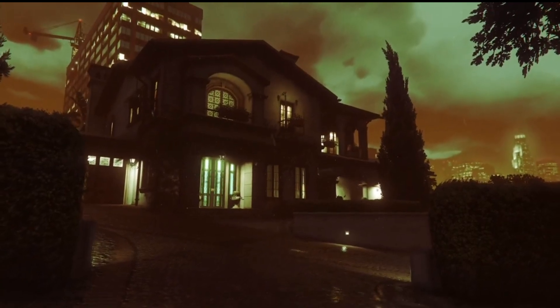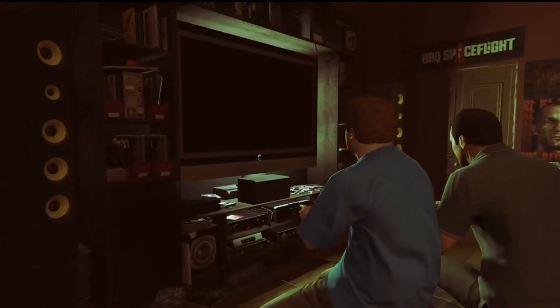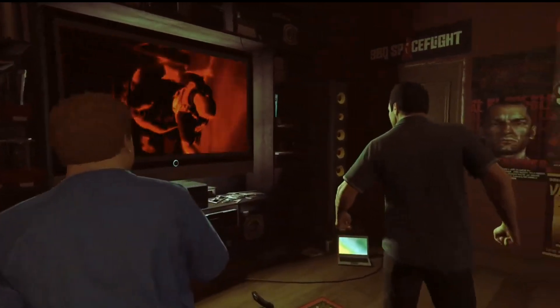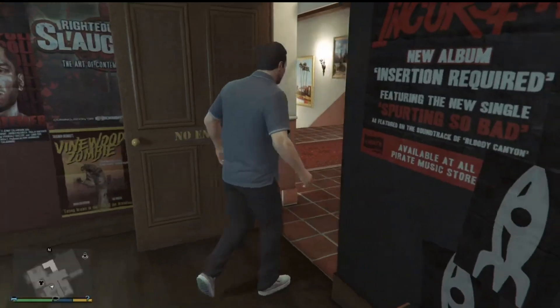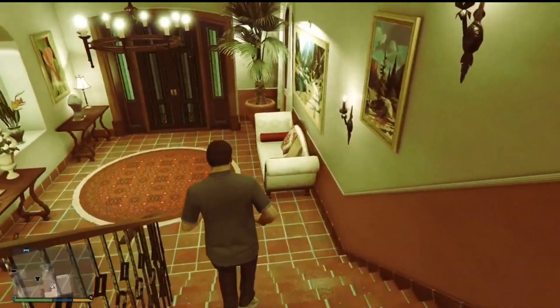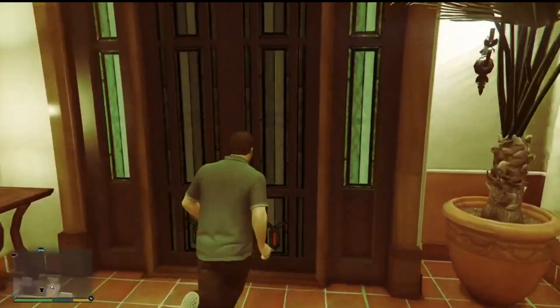And there we go guys, as you can see, we're at Michael's house in Story Mode with the Halloween weather. Let's just go outside of the house.